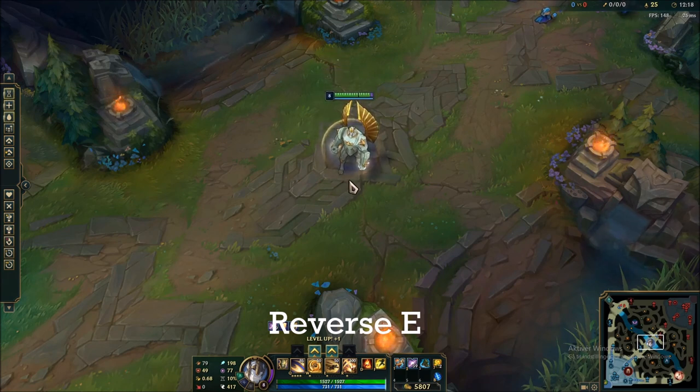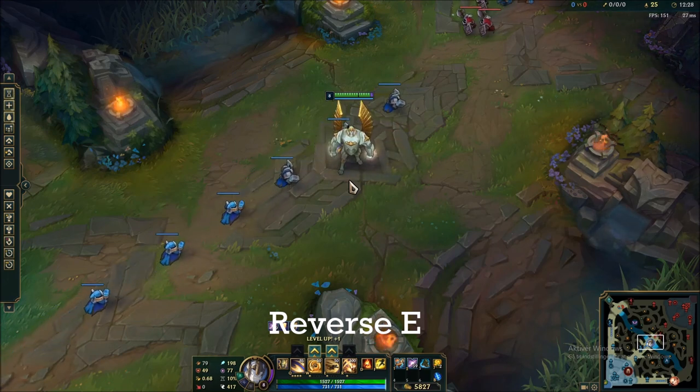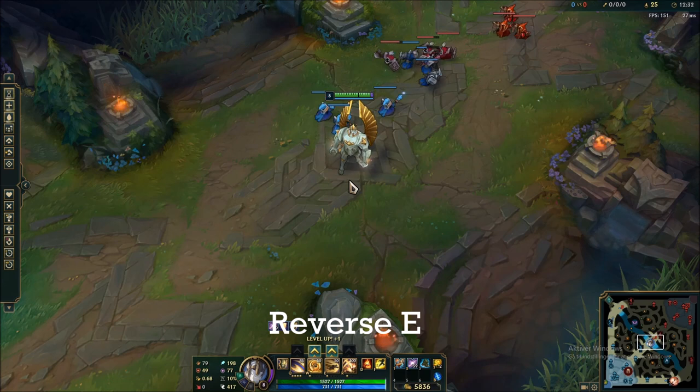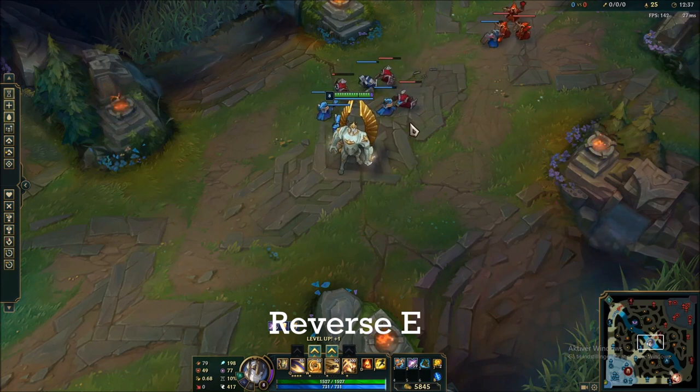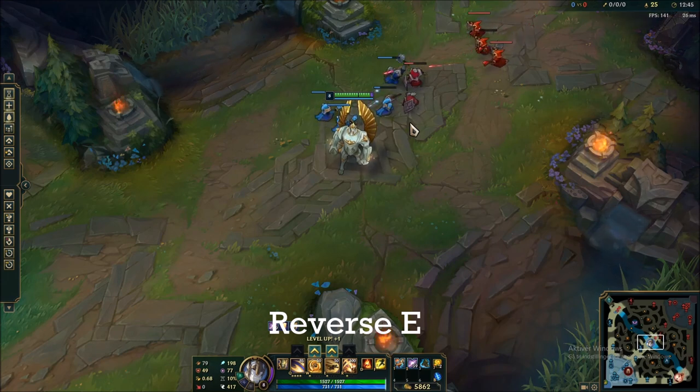Against a certain subset of matchups where they have escape abilities, the reverse E is really effective because you don't want to dash too far into their faces and get killed for it. This includes champions like Pyke, Lucian, Fizz, Aatrox post-six, junglers like Graves, and Yasuo. I'm going to show you a clip of me doing this against a Fizz.